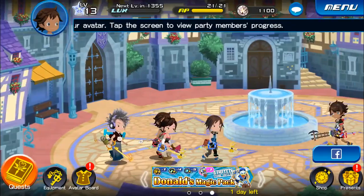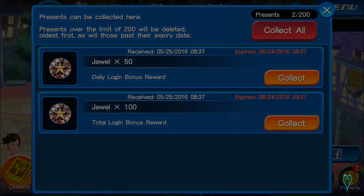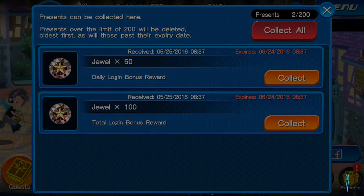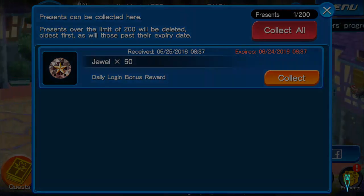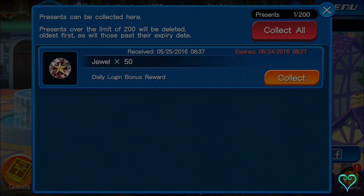So last episode we went to the Red Bandit, and yeah, we did a couple of things there, but we're gonna go ahead and continue on with the quest here. Let's collect these jewels here — 150 jewels there. So that's pretty good. We're probably gonna do a couple of avatar bars today, try to do something different.